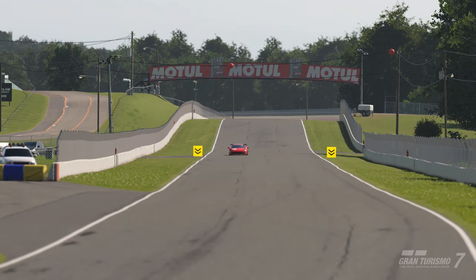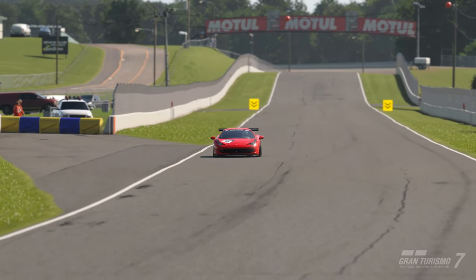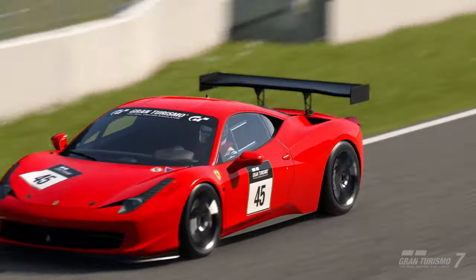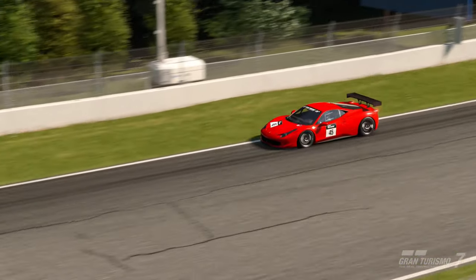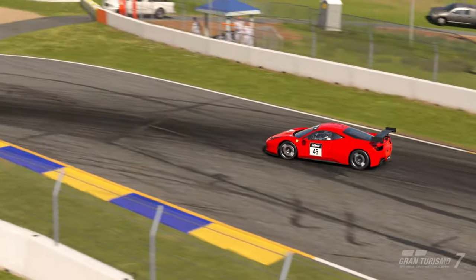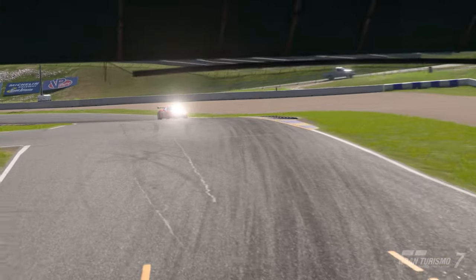A couple of reasons for this: the car is very stable and easy to drive, it tends to slide rather than spin out, and the gearing works just as well for manual or automatic gears. The Ferrari also has really good acceleration, so should still be competitive in the races. So without further ado, let's get on with the lap guide.